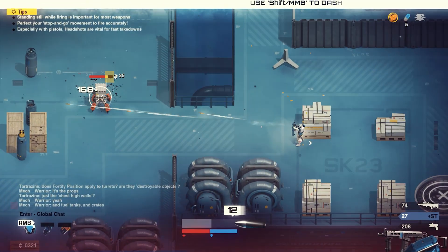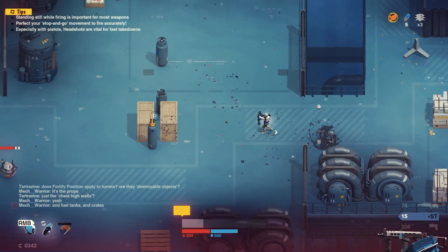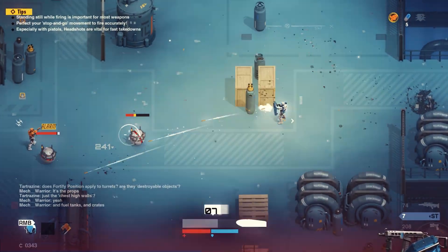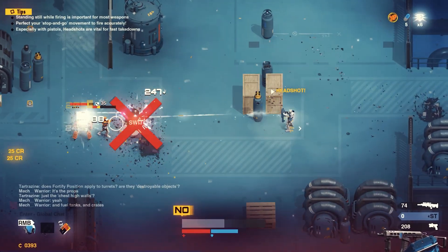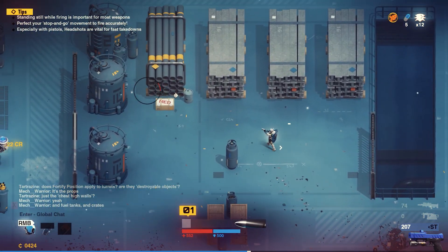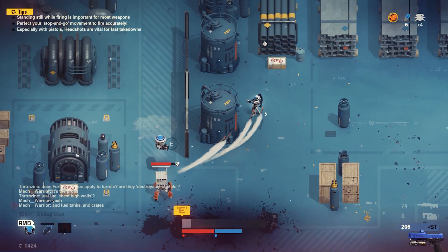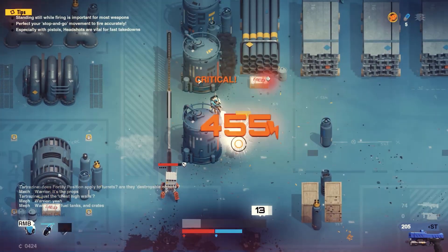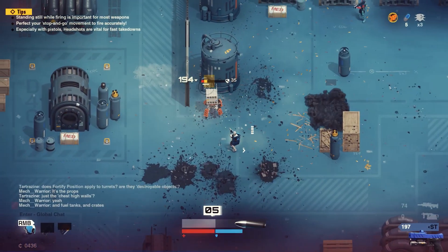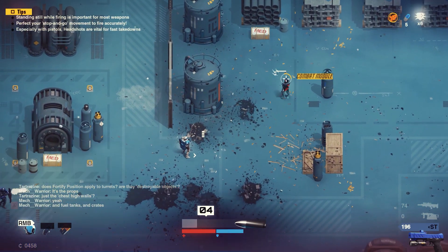When you need to reload, you need to first eject the magazine and then press the reload button, and you can time the reload perfectly to reload faster. There's also a jam mechanic where you need to spam a button to get the weapon unjammed. Jams can happen randomly in battle, and it really makes for a hectic experience. The weapon mechanics overall feel great, though the movement looks a bit clunky. For a free game though, you can't really be too picky about that. If you enjoy top-down shooters then you should give it a shot.